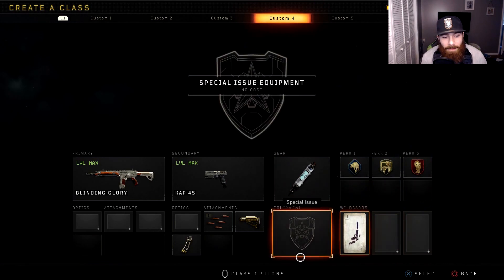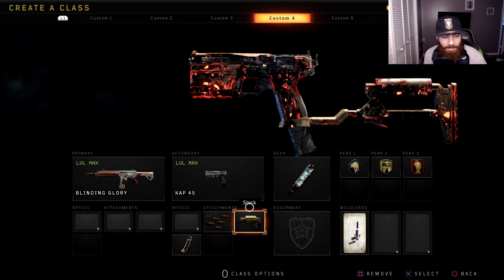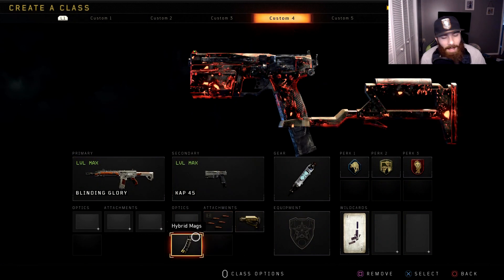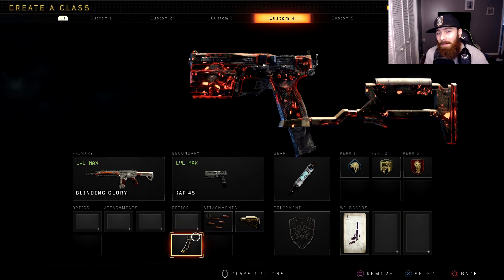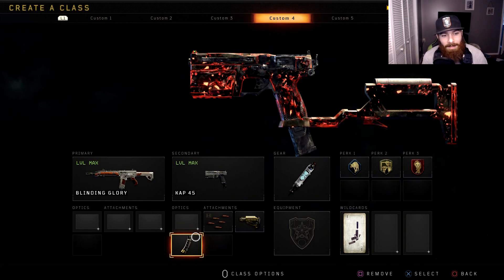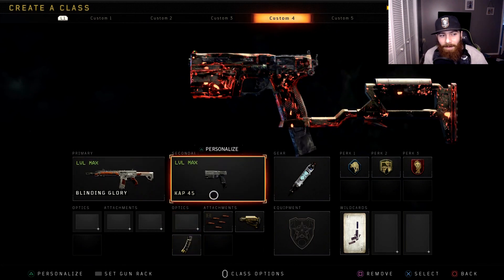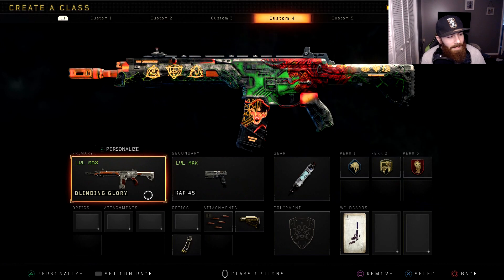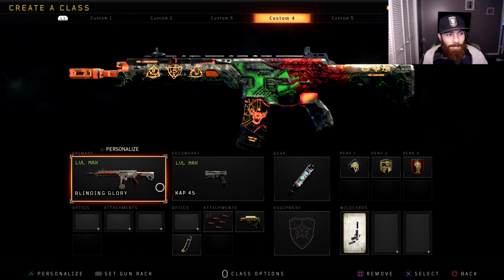Going into this one - this is actually a newer class I've been running and really having fun with. That's the ICR with the CAT 40, rapid fire, stock, and hybrid mags. This class is a lot of fun - you get to run around with this little pocket sub and really wreak havoc up close. But when you get into those longer ranges that the CAT 40 can't handle, you just pop out your ICR - old faithful - and start ripping away.